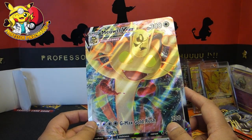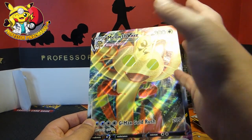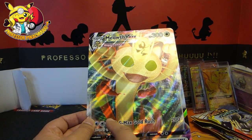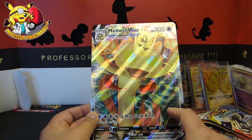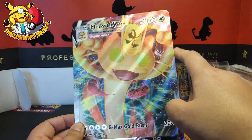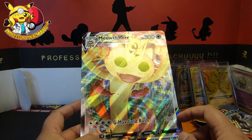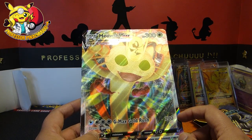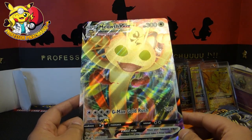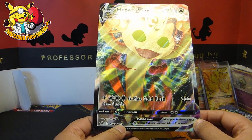But these are the stars of the show. We have Meowth VMAX. That looks awesome — you've got Meowth with the head thing and the whole card is textured. Meowth being gold with red and green, kind of bluish. GMAX Gold Rush: draw three cards and you get 200 damage. And when your Pokemon VMAX is knocked out, your opponent takes three prize cards. That is Sword and Shield 005.